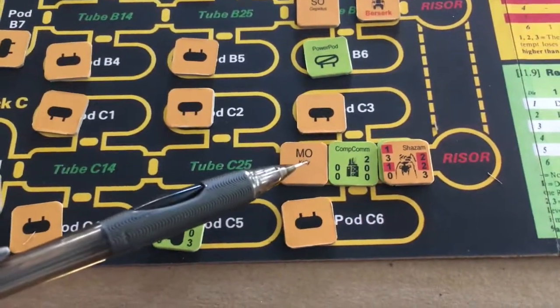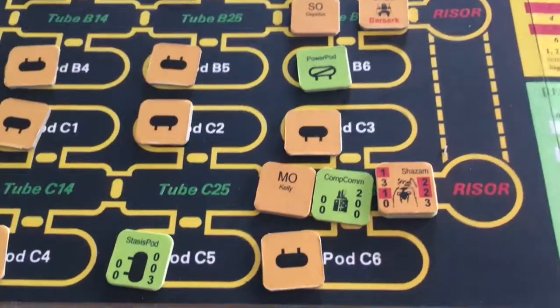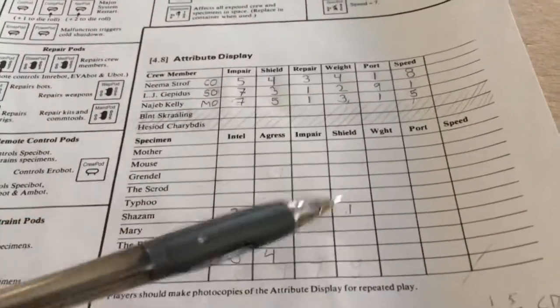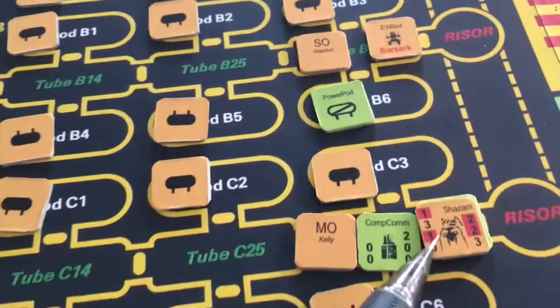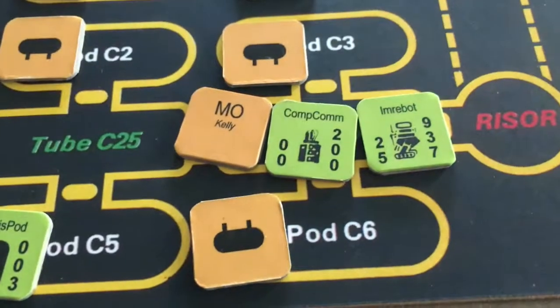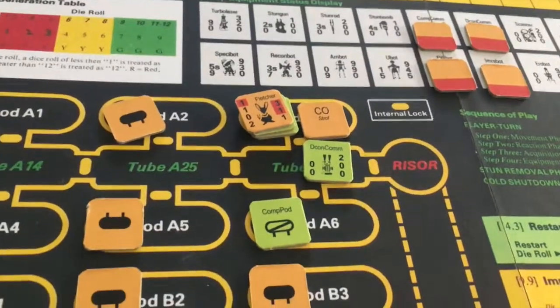The medical officer does two damage to Shazam. Shazam had a shield of one and two units of damage were done, so the medical officer has just killed the specimen. The medical officer only has a repair rating of one — I was going to see if he could try to repair the armor bot, but I think I'm going to let that lie.